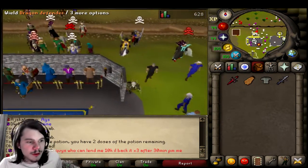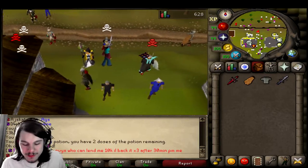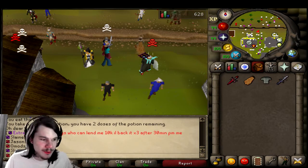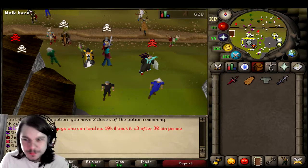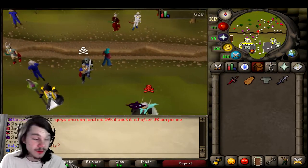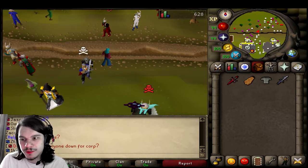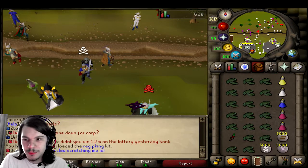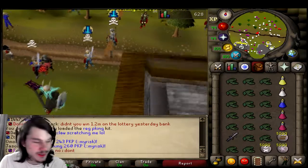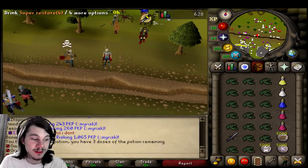I remember this game back when I could have an AGS and all that stuff. They made it a little bit better by adding PK points, so I can actually work towards something. They also added where I can keep my weapons in my inventory when I die, so I don't have to run out and get them and risk getting PK'd. Let's find our next fight. That was very quick and I did not expect them to hit a 75, but oh well.